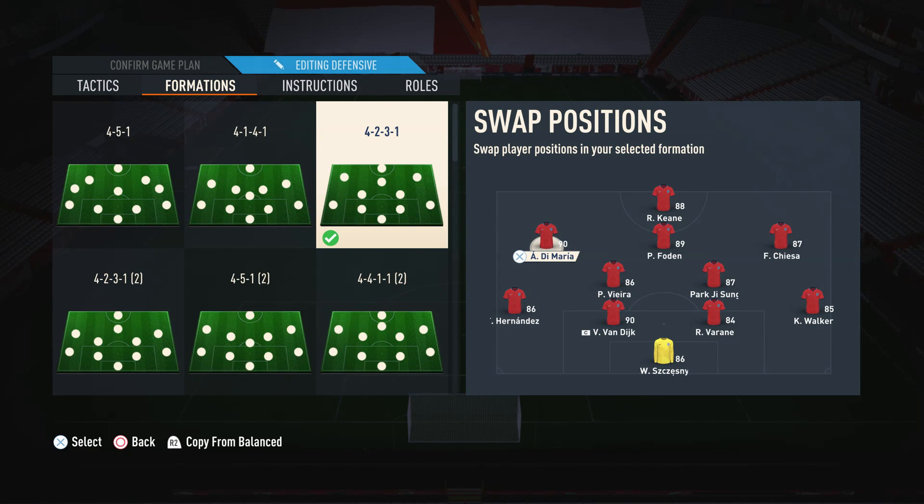Moving on to the wide cams, I suggest using winger-style players — somebody that is technical, somebody that can even skill. Dima is perfect: somebody that can cross, shoot, basically do everything that a winger can do, because these wide cams are mainly wingers in this formation. But at the same time you don't want to go for somebody that is all pace and no final product. Just go for a nice technical player in these positions.